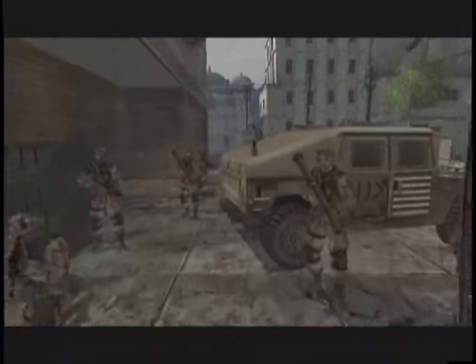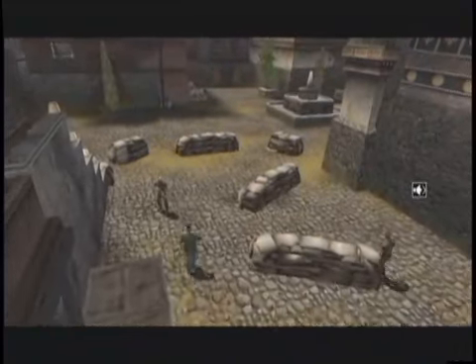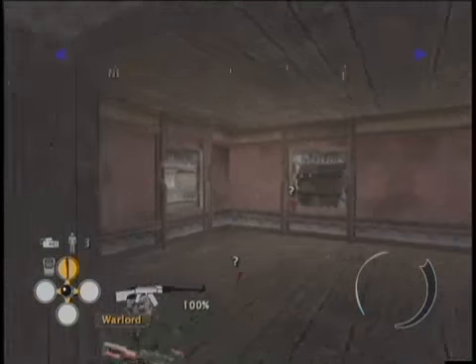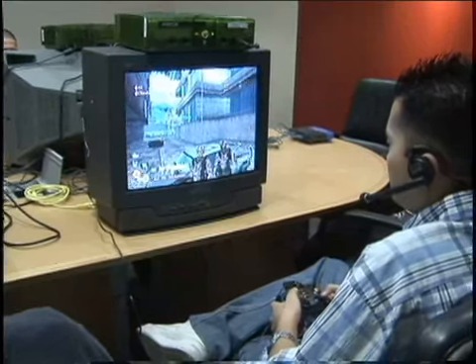Whenever you select a versus multiplayer mission, it's a real mission in that it has a story. It'll have actual cutscenes and cinematics — it'll open with a cinematic. Each side of the struggle will have an objective. We have the outpost, and then whoever wins will have a winning cinematic for that side.